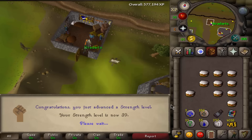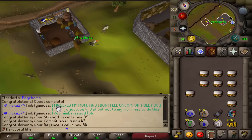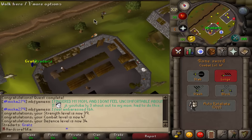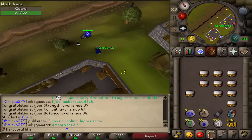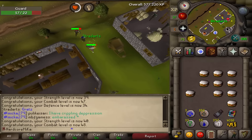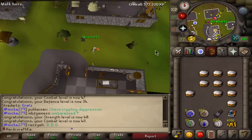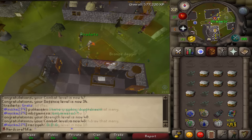We talk to Oziach, tell him we killed a dragon, and there we have it — 2 quest points, ability to wear rune platebody, 18k strength and 18k defense experience. 39 strength and 34 defense coming up, combat level 47. We were just 20 experience away from a strength level — and there we go, 40 strength as well. Not quite sure what quest I'll do next, but that's a pretty awesome quest to get out of the way.